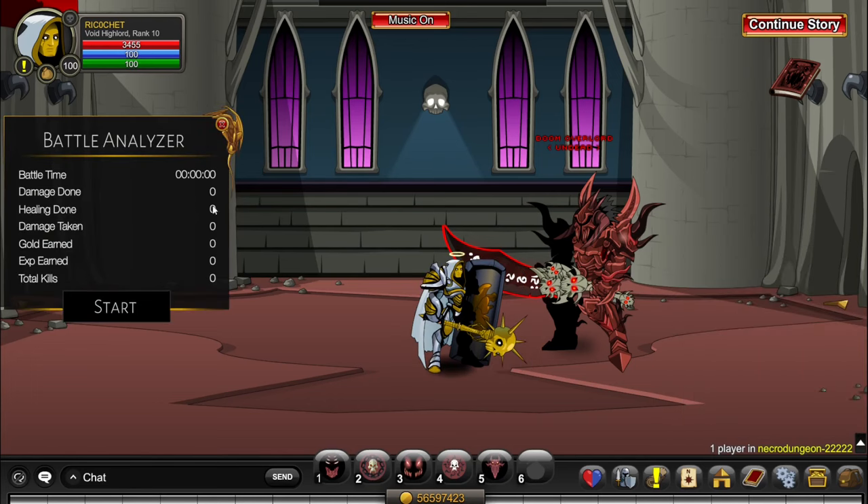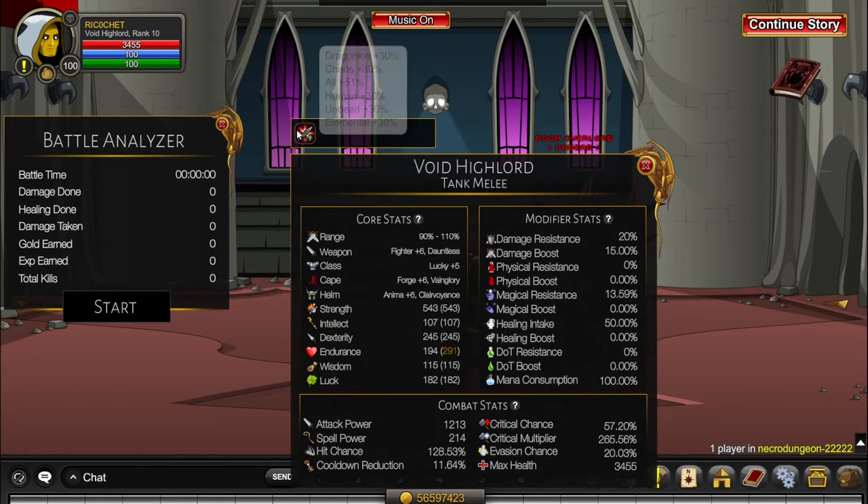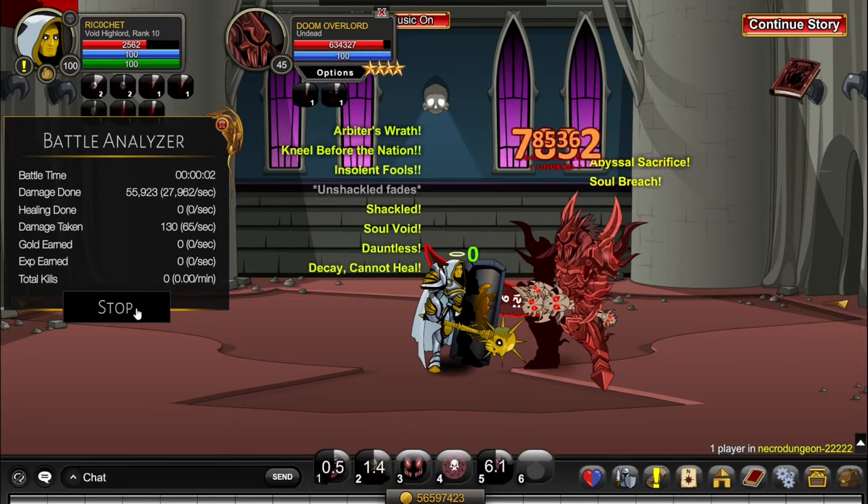I'm keeping a Battle Analyzer here so you can see how much DPS I'm doing. For the boost, I'm using 51% and 30% right now. For the combo, I start off with 4, 5, 2.